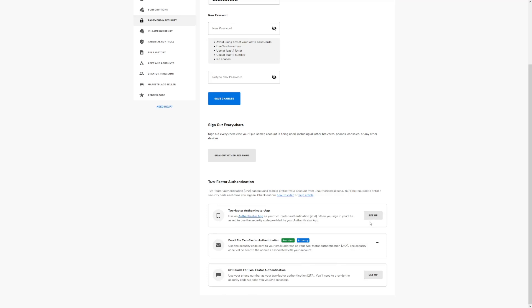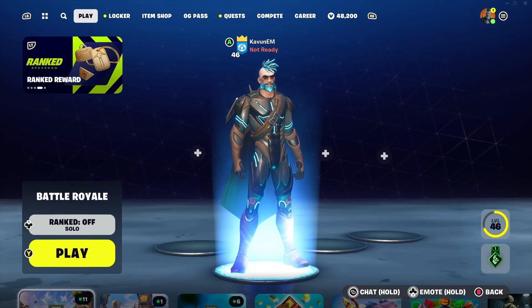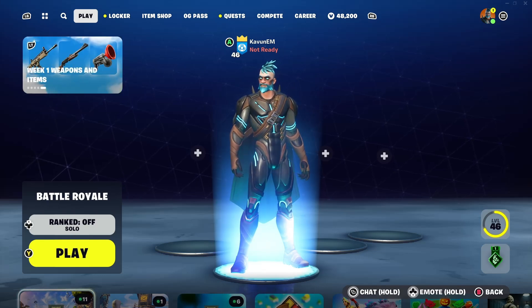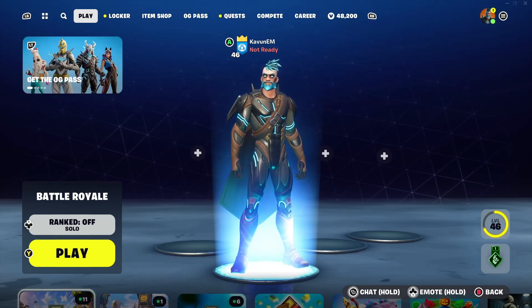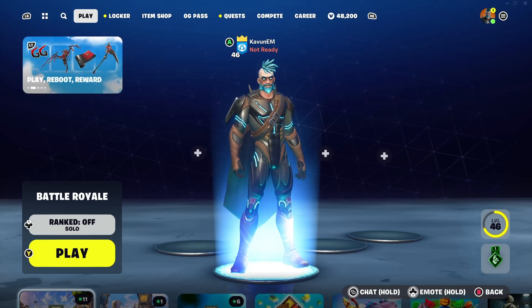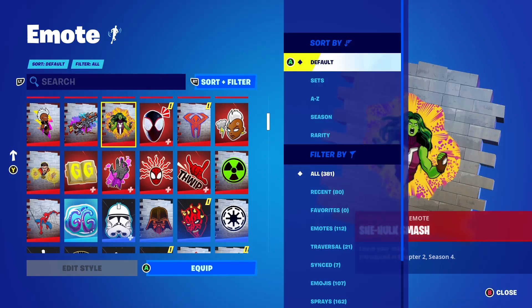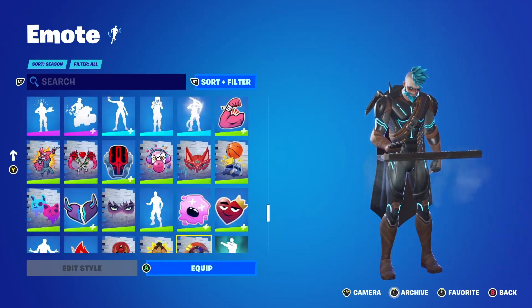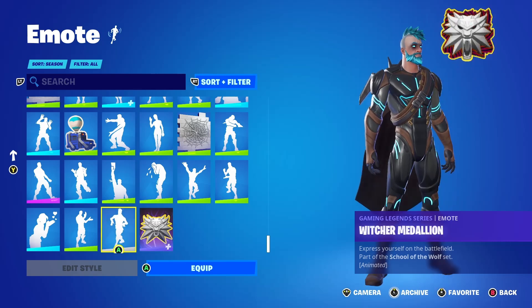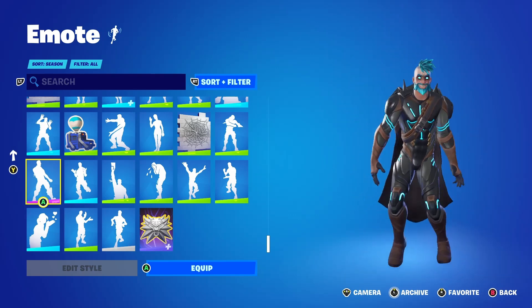It's going to show you what you need to do step-by-step to set it up. Once you set it up, you're going to receive the free Boogie Down emote and your account will be protected. That is how you turn on two-factor authentication in Fortnite Chapter 4 Season 5, or Season OG. It's definitely worth getting — you get a free emote, you protect your account. Make sure to turn on your two-factor authentication as soon as you open your account. Let me know in the comments if you got the Boogie Down emote!